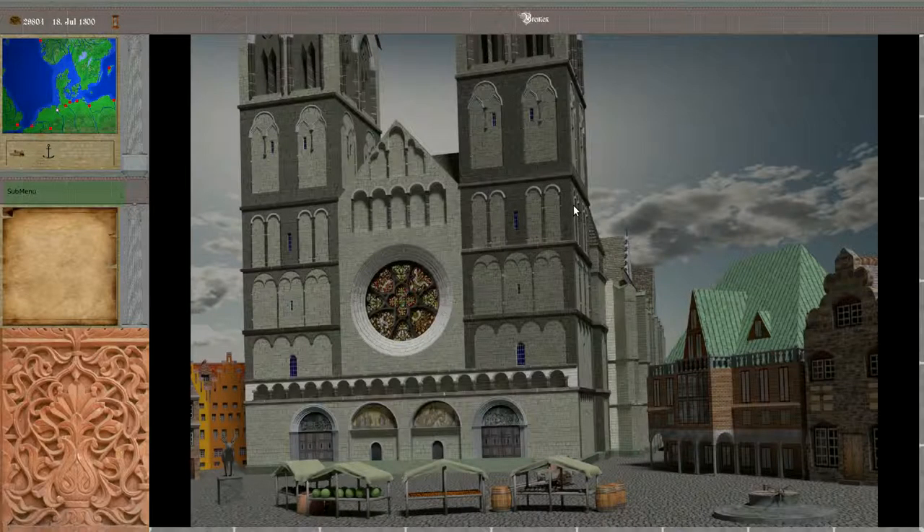Welcome to the future overview of Open Patricion release 06. With the last release we introduced the interior of the church, and I found this no longer fitted together with the outside. That's why with this release we have a new full-blown cathedral outside on the marketplace.